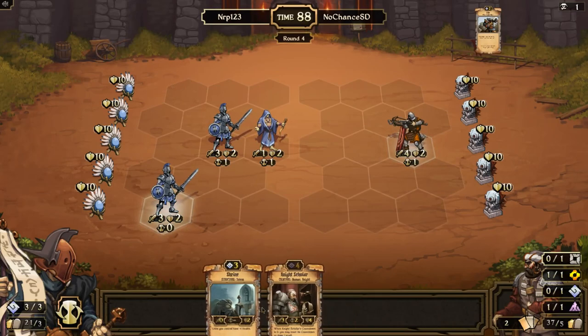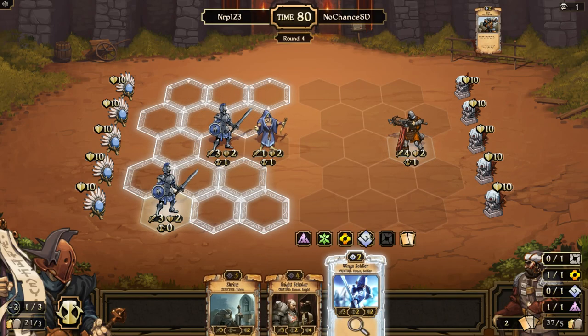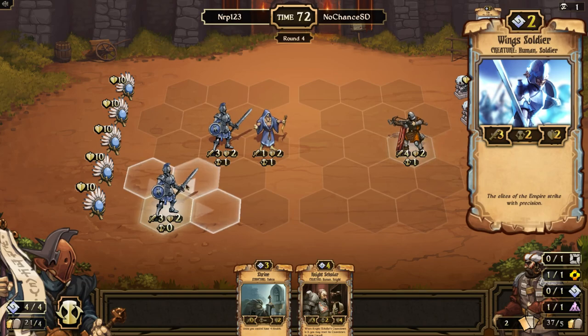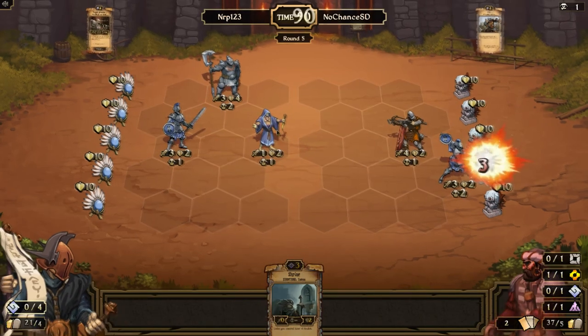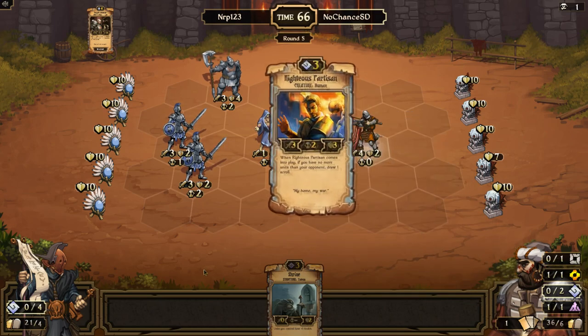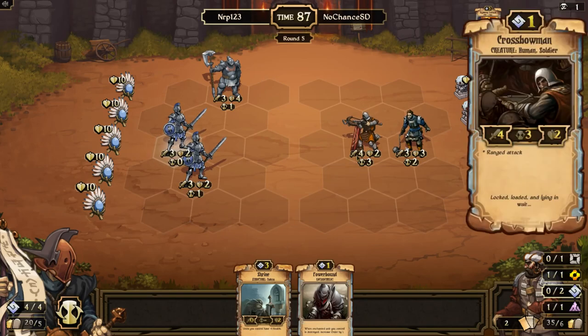He plays Flip, which means he'll be able to kill one of my guys. I'll get rid of the Wing Soldier and play the Night Scholar. We'll let him choose whether he wants to shoot the Zealot or the Wing Soldier. I assume he'll take down the Zealot because it's about to attack. He goes for more Order — we could see an Order three-drop come down, maybe a Righteous Partisan of his own. He takes down the Zealot; I'll just take down his Crossbowman and get rid of Power Bound.